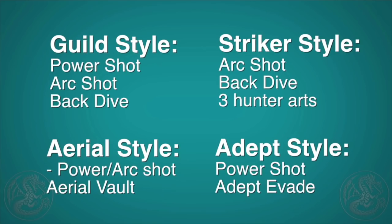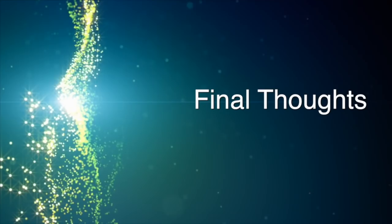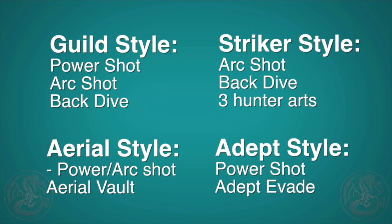Final thoughts: the Guild bow is awesome — you can do both arc and power shots and it has a really cool new backdive. Striker bow, honestly, I really don't see the appeal — no power shot really hurts. Aerial style is probably one of the weakest in the game; you have to fight at really close distance and gunner armor is naturally weaker than blademaster, so I don't think the tradeoff is worth it, especially when it's really easy to miss with aerial shots. Adept style is insane and works well on any monster — all of the best time attack runs for bow are definitely adept style. Guild and adept are both great choices depending on your playstyle.